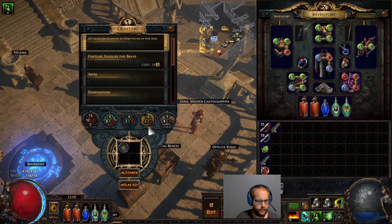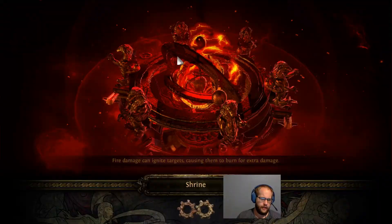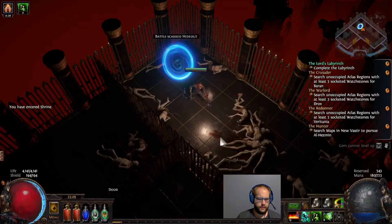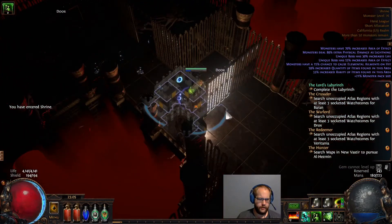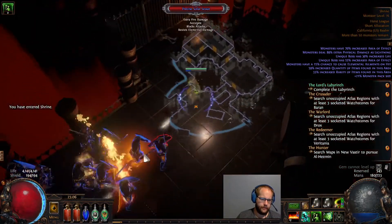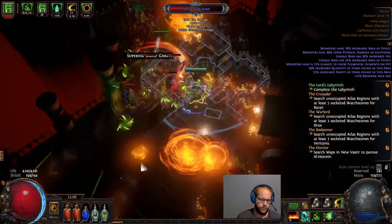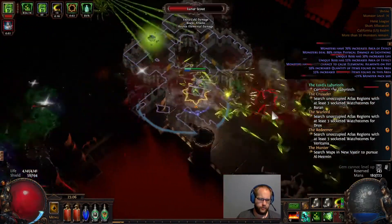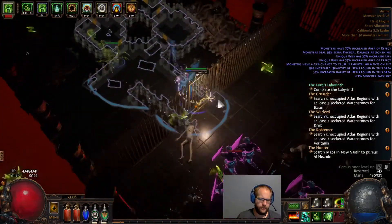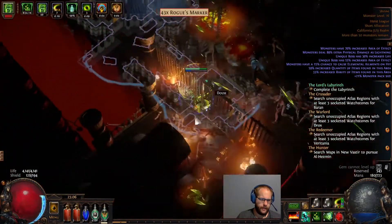Betrayal has a lot of one-shots, so if we die in one big hit, it's often Betrayal-type things. This is a tier 9 map, and you'll see some of my hesitations about sticking with Venom Gyre. The damage doesn't feel super crazy — especially since I'm still on a 5-link. If you haven't done a poison build, stuff just doesn't die overly quick.